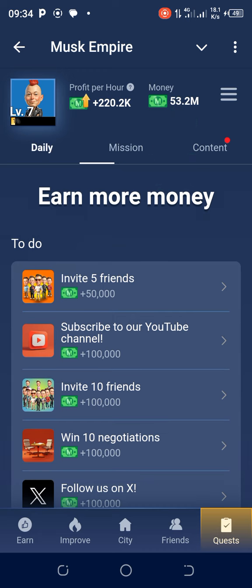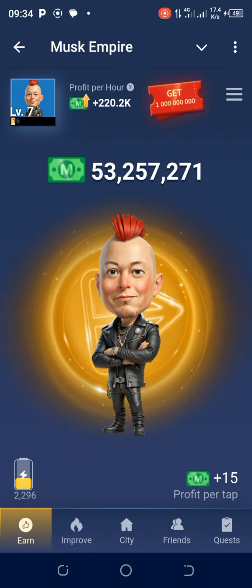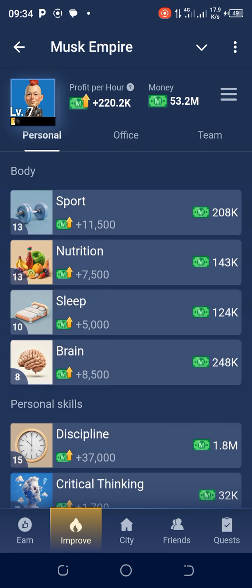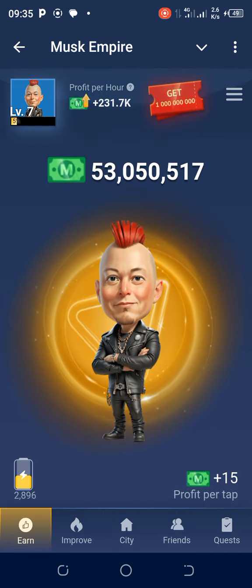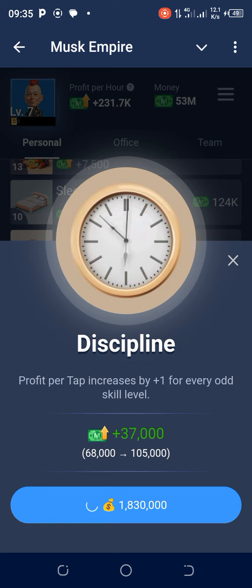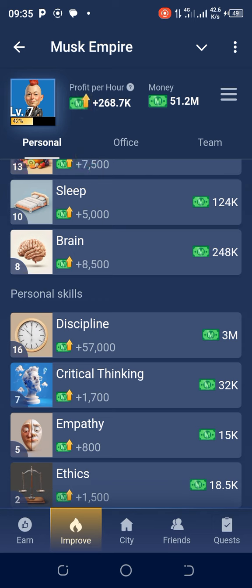So the Rebus of the Day is 'capital' and the Riddle of the Day is 'decentralization.' Remember what you've also learned today: how to boost your energy limits and how to increase your profit per tap. Keep going to Improvements and buying cards — like sports cards for 200,000 — to increase your profit per hour. My profit is too small compared to my coin balance of 53 million. I need to boost my level and progress. Thank you very much for watching — like and share this video. See you in the next one. God bless you.